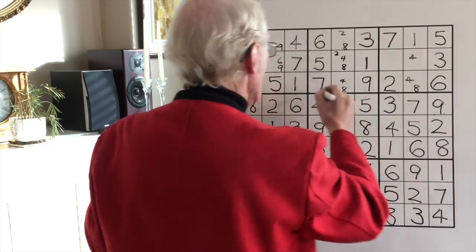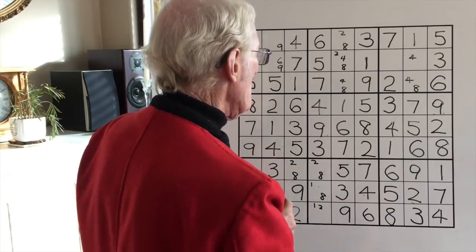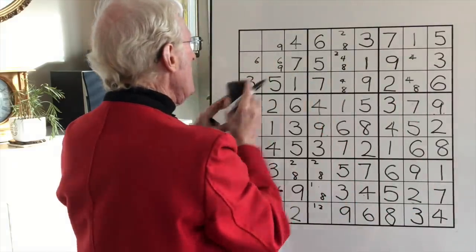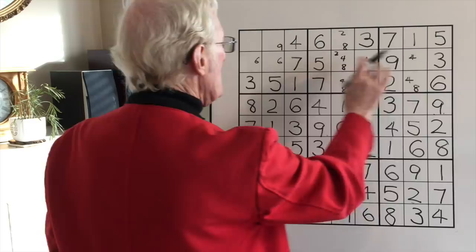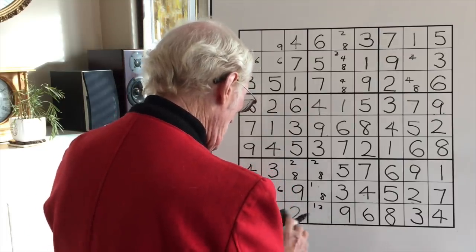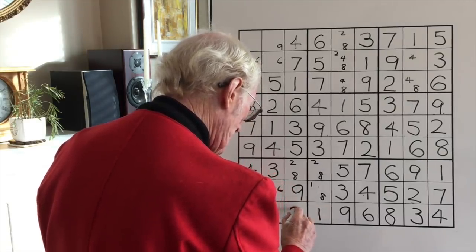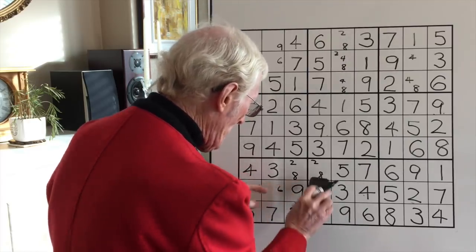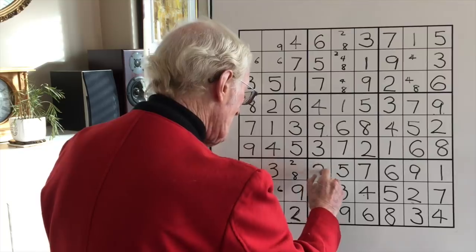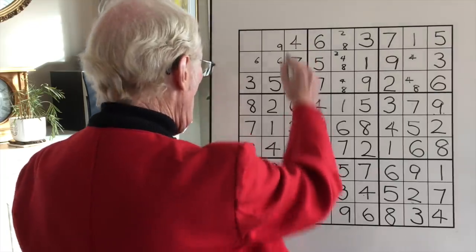I wonder what that does now. I think that could be a nine — yes: center, right, nine. Which means this nine can go. Now we've got four left in here and three left in there. That's a two. If this is a two, this becomes a one — I missed that one. If that's a one, this becomes an eight. Get rid of that one; that becomes an eight. Therefore this becomes a two. We're going like crazy here. This becomes an eight — that whole row, that whole column is done.